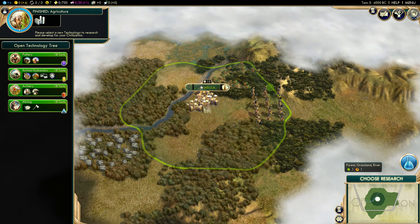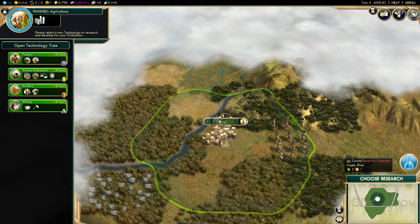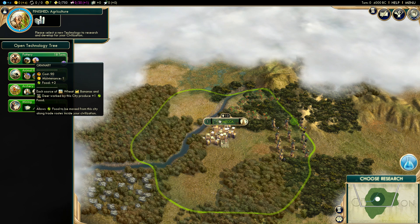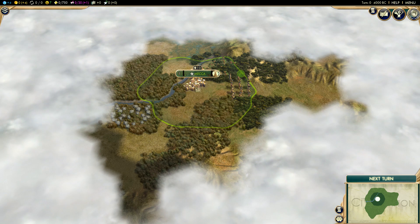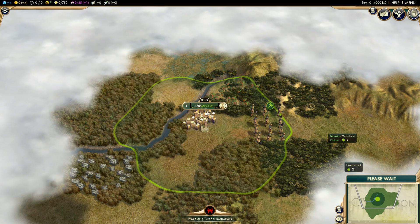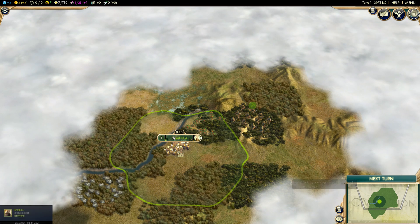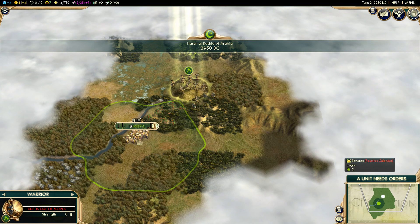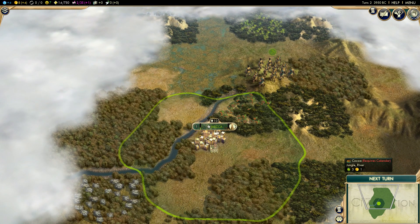Let's see what else we have around here. We have some forest, some jungle — it's going to be kind of hard to expand, but there is quite a bit of production around here. Calendar is going to be required but isn't happening for a bit. We've got bananas and deer — we're next to a jungle so we might find some bananas. Let's get pottery going. We're doing some exploring; we've got a little bit of marsh and some bananas. It looks like we may have to rush to Calendar because we have a lot of resources we can take advantage of once we discover it.